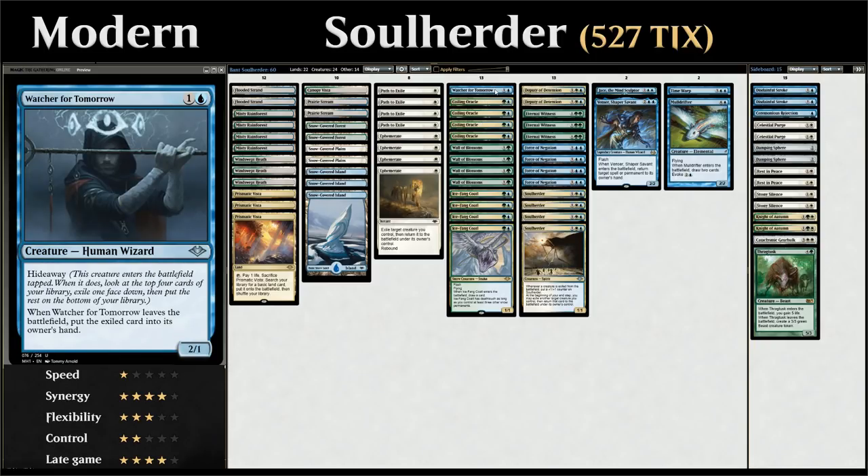Watcher for Tomorrow enters the battlefield tapped, letting us look at the top four cards of our library, exile one face-down, and put the rest on the bottom. When Watcher leaves the battlefield, the exiled card goes to its owner's hand, giving us card selection — a great interaction with our flicker effects.